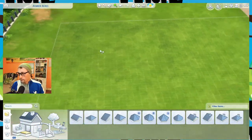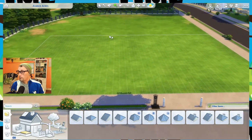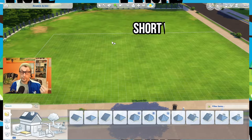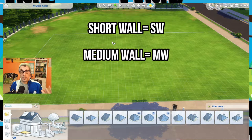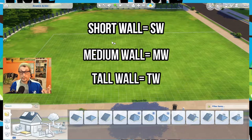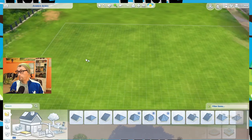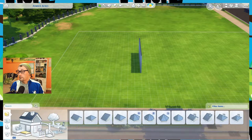The first thing we're going to cover — and hopefully most of you know — there are three different wall heights in the Sims: short wall height, medium wall height, and tall wall height. I'll be referring to them as such from now on, and it's an important part of this building tutorial.